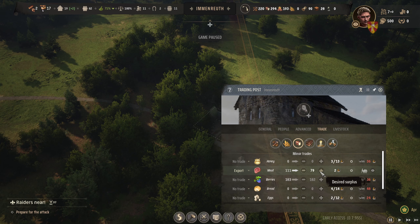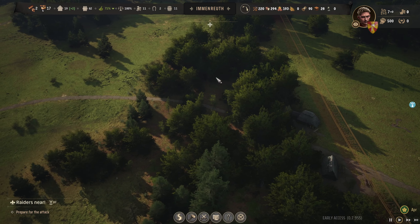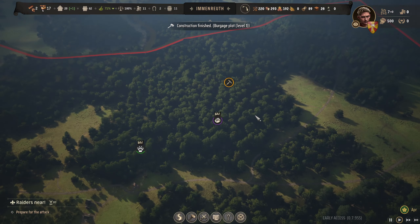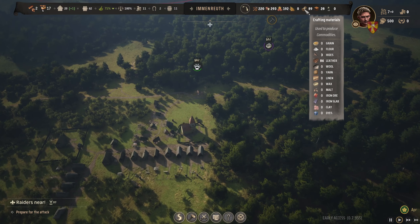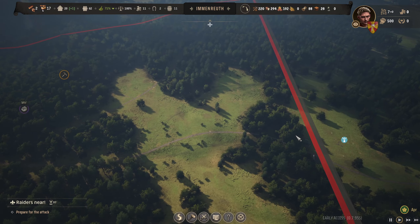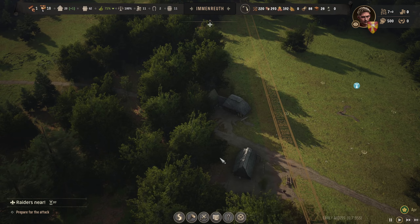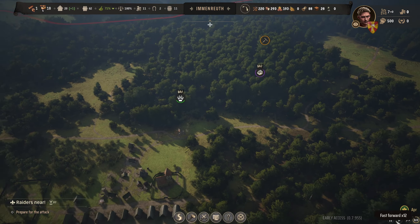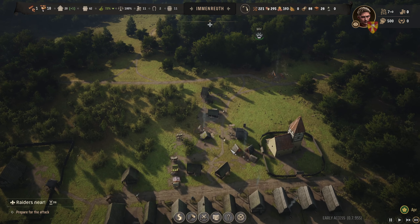Let's establish a trade route. If we export meat with a desired surplus of 80 — we'll always be selling meat if we have over 80 and we've got 111. We're doing quite well on meat and we're only going to be making more especially as the population increases. Berries are coming too. That should make us gold and then we can buy the leather trade. We only have to get a guy working in the trading depot.